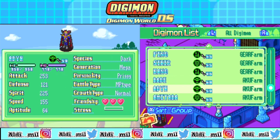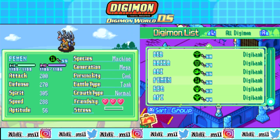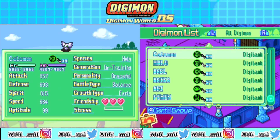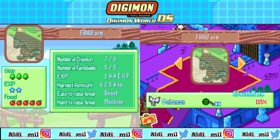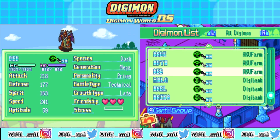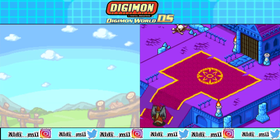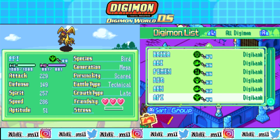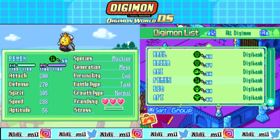The quest mission wants you to have this dark farm, and I think this is the only mission that requires you to have this specific farm type. Usually the mission wants you to put a Digimon beside a certain type. For example, the Chili Ice quest mission — you have to put Aquan Digimon in the other farm beside the Aquan farm. But this one, you have to put this Digimon in this specific farm. I don't know — if I had known, maybe I would have bought this instead, but it's already too late.